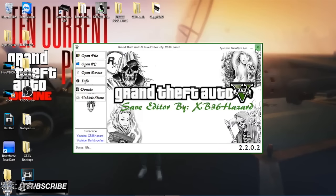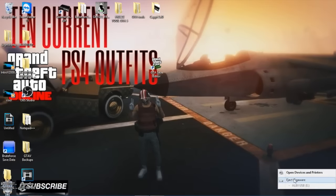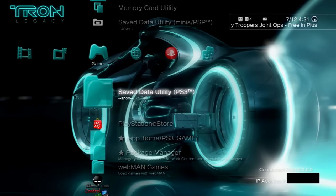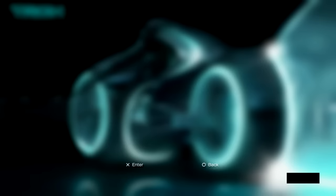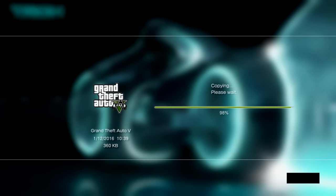Close the program, take your USB out, and we're gonna go back to the PS3. Back on the PS3, plug in your USB and go to Save Data Utility. Click USB Device, click Options on the GTA file, click Copy, click Yes, then click Yes again. The file is now being copied to the game.